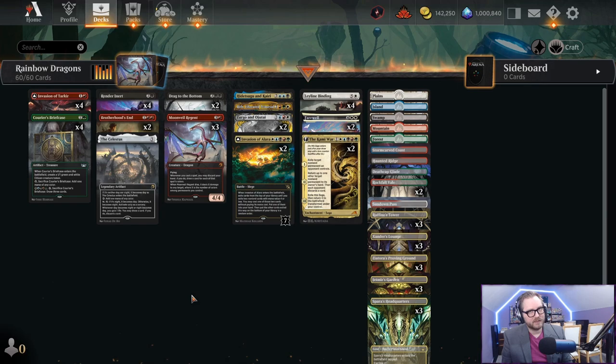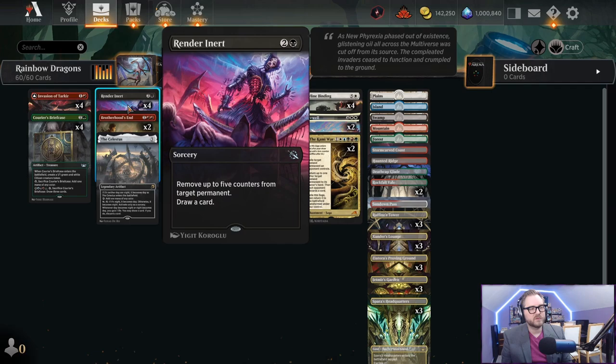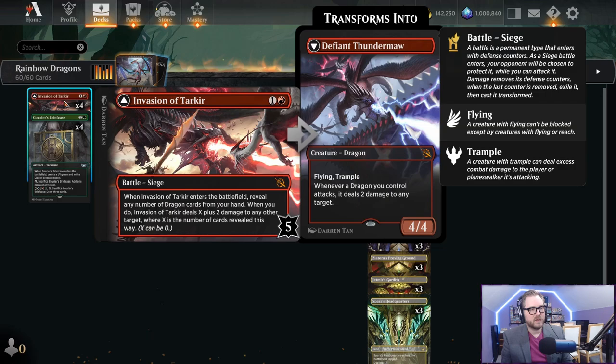This is going to turn into Defiant Thunder Maul. Whenever we defeat this battle, we have a lot of really easy ways to do so - namely Render Inert, which will remove five counters from it. That means on turn two we can play Invasion of Tarkir, on turn three play Render Inert, and just make this thing into a 4/4 with flying and trample, draw a card, and deal two damage to something.